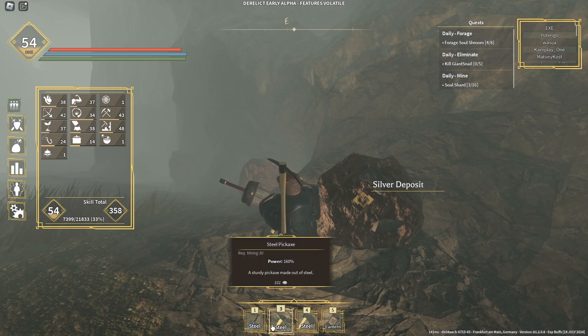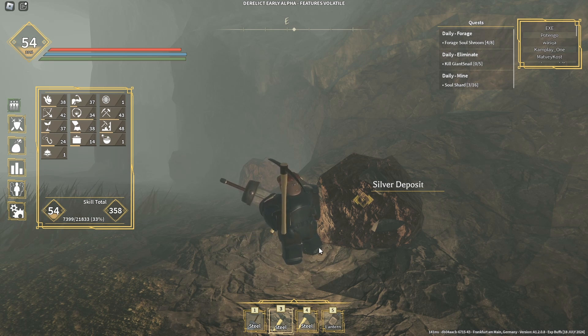Reason number two is because your pickaxe is not strong enough. You need a steel pickaxe to be able to mine the silver deposit. If you don't have a steel pickaxe, you will not be able to mine the silver deposit at all.